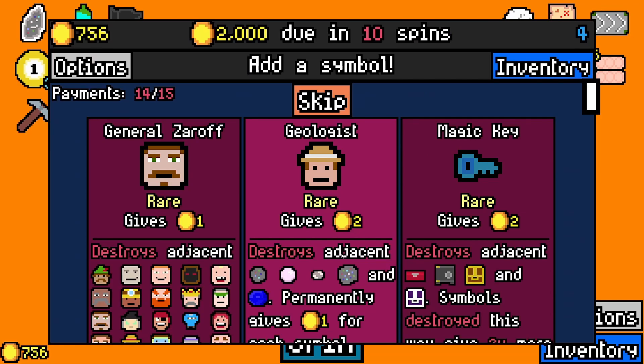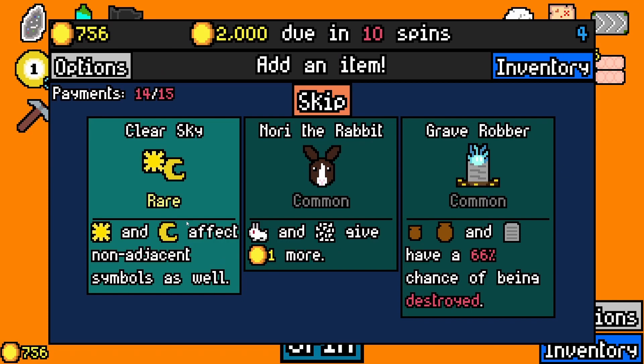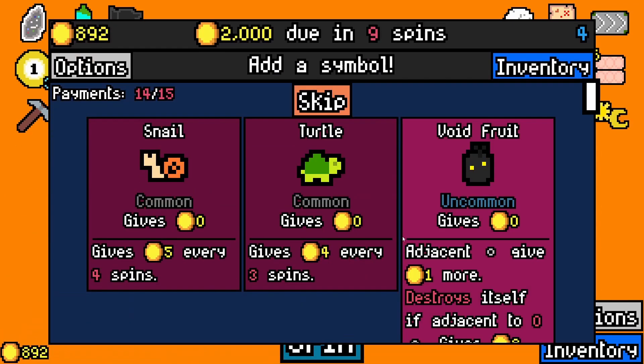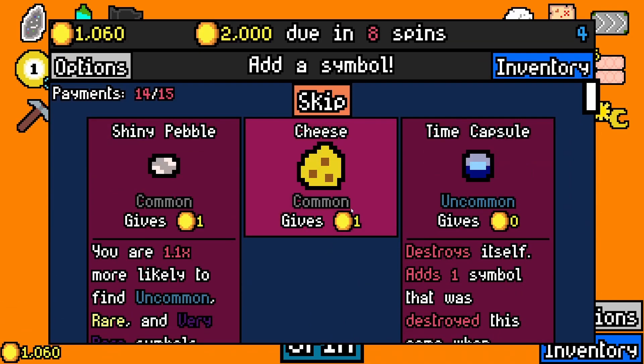Another geologist, or a Zara — that's just run killing for me. Why not another geologist. And clear skies — that is really good. Void fruit — why not? Could it get buffed by the farmer? I don't know, I hope it does. Time capsule for maybe removal — that'd be nice.